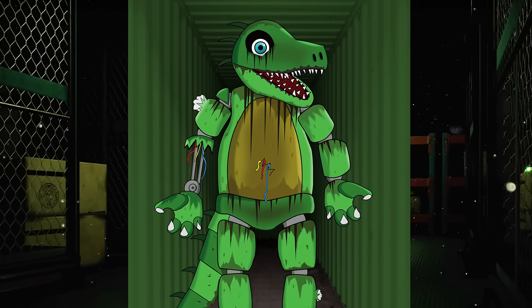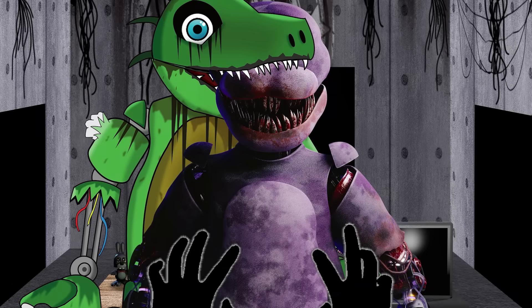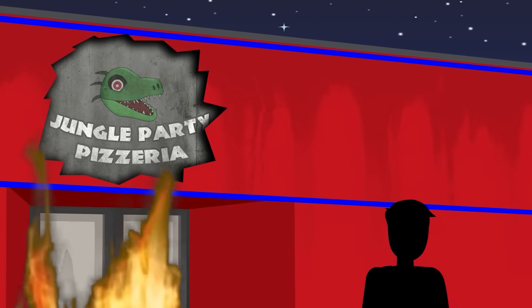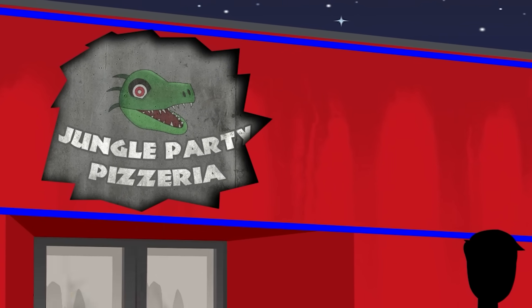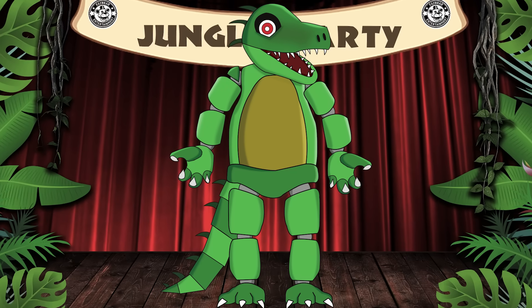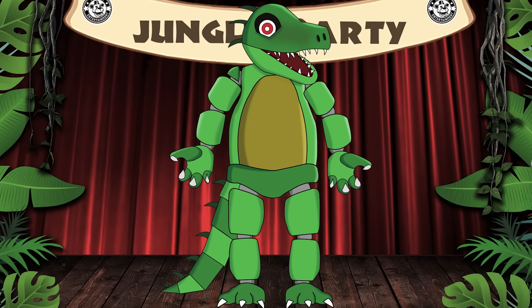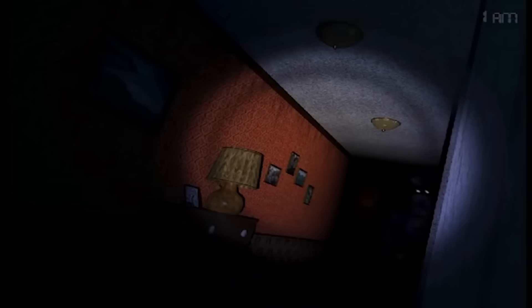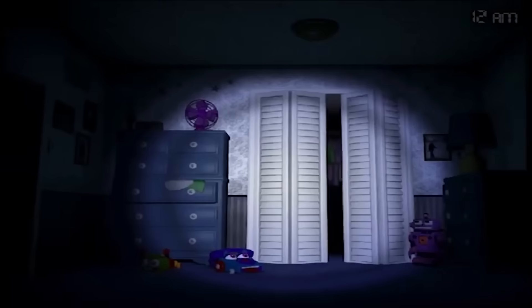He even made a special comeback in one of our later chapters, and his face appears on the Jungle Pizzeria logo as a neat little easter egg at the end of our last chapter. So I think designing a nightmare version of Lester the Lizard is a great idea, and it's very fitting that it's our first character as well. Now let's jump into the design process for Nightmare Lester Lizard.